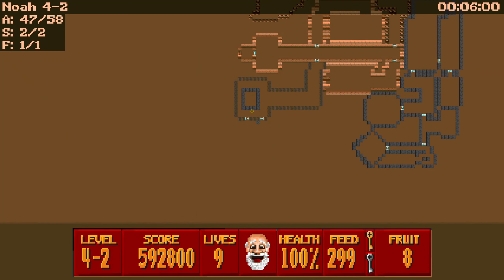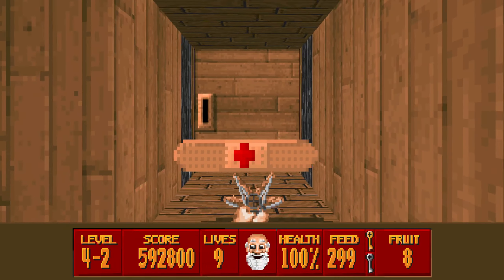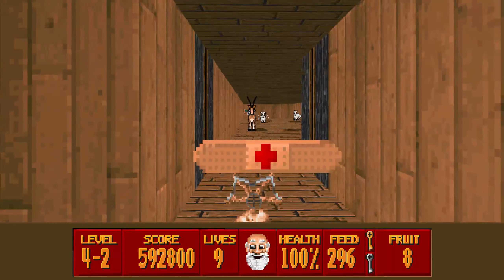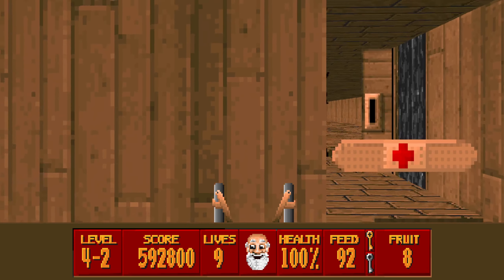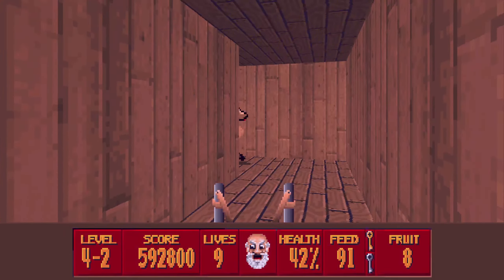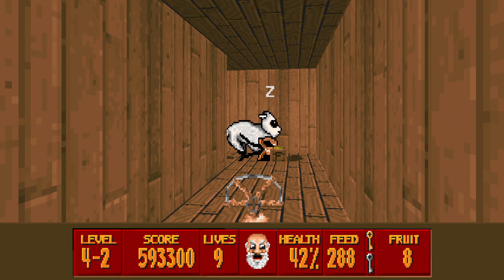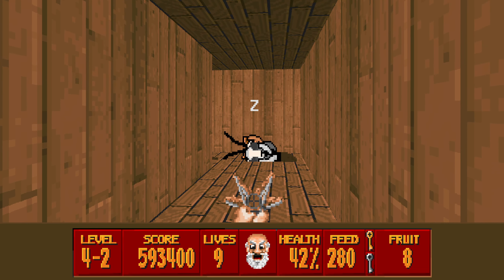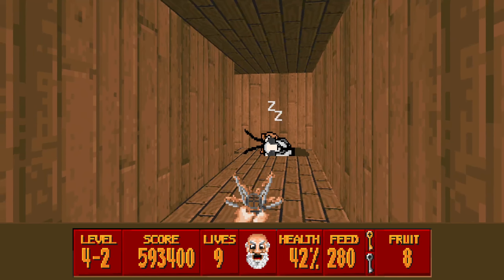Here we go. So we've got two doors here - we're going to go first for the one on the right. What I was trying to do was to get it to sail through a whole lot of them, but it wasn't to be yet. Get ready for the bull.